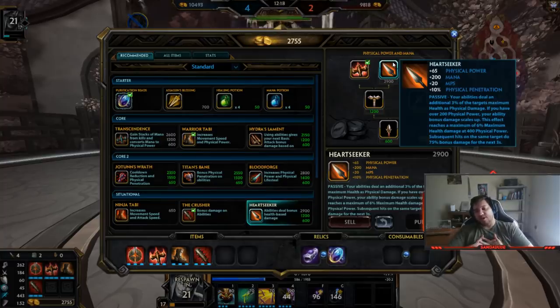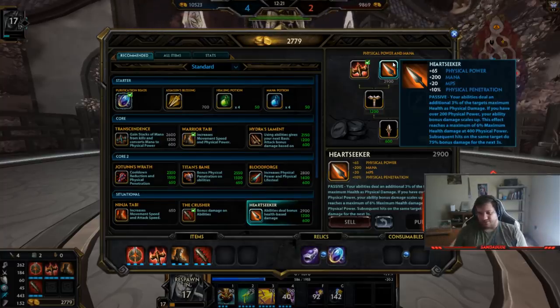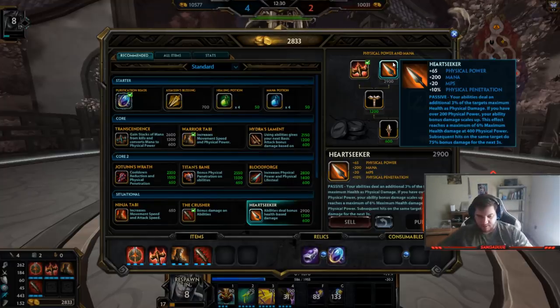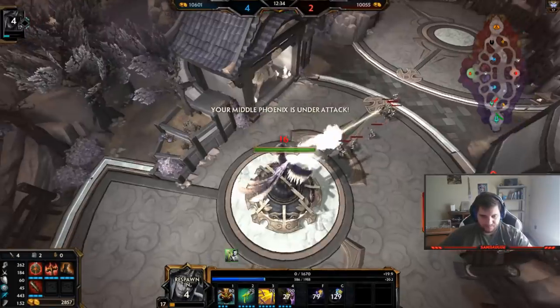Heartseeker probably does so well on him now. I mean, Heartseeker did good on him before, but now literally all four of your abilities proc Heartseeker. Before he only had three abilities that proc'd Heartseeker, so this is probably even better on him now.